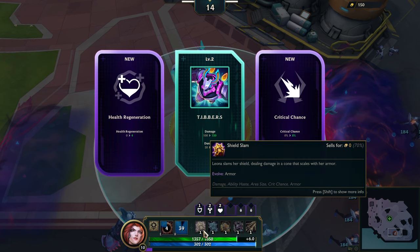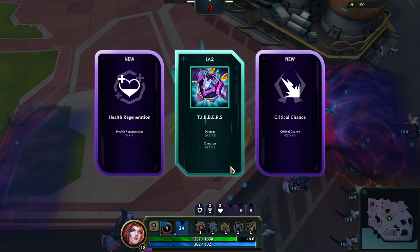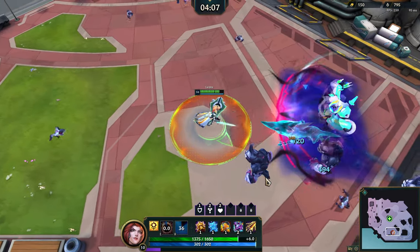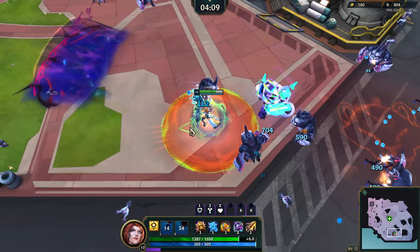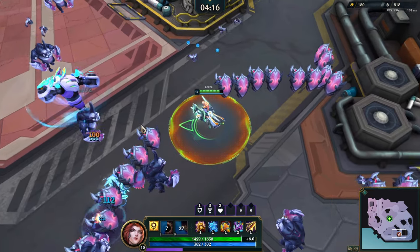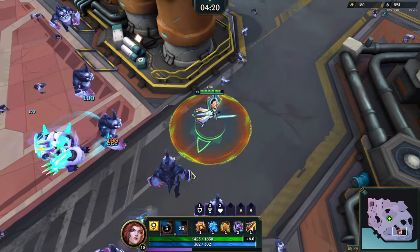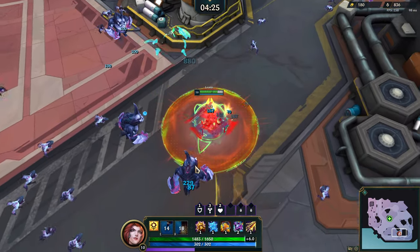We play for fun — can we go Tibbers here? Charge the health regen. Pickup radius level three — it's fairly useless at this point, but we do pick up a lot of things. Maybe we should fight some of these colossal guys. Let's get in there and use our E as much as possible.